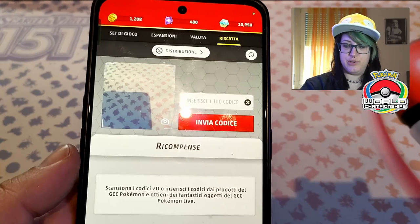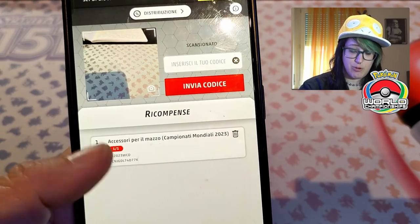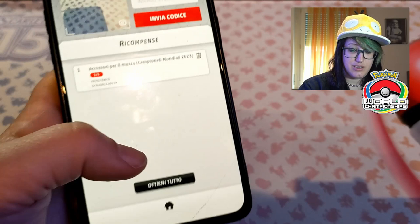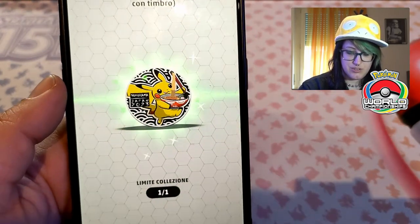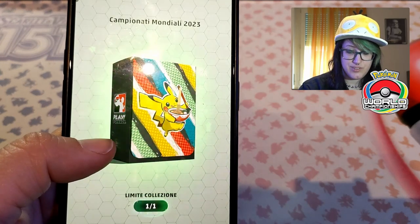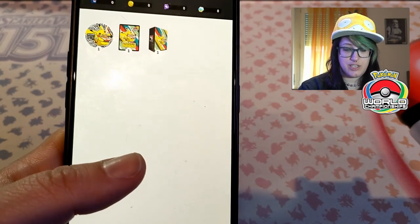We are on the redeem page of the app and we're gonna see what's inside. It just says accessory for your deck — let's see what's inside. As you can see, we got the coin, and we got this card sleeve, and we actually also have a box for our deck. And that was it — you do not get the actual deck.